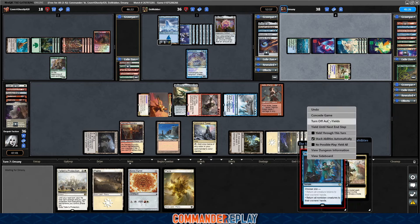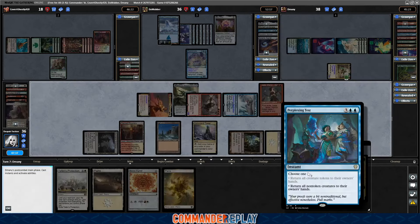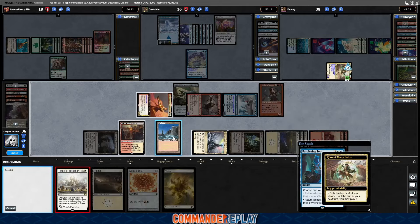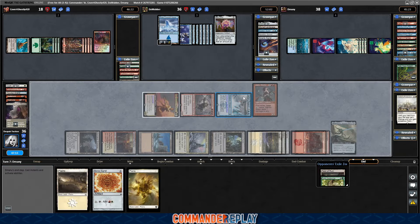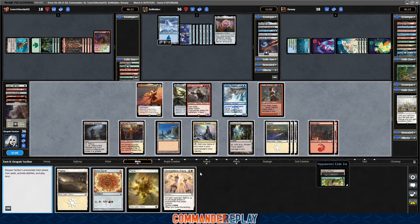Opponent's gonna try the old Perplexing Test — try to bounce all of our stuff, to which we say no, thank you. I forgot to ping. That's unfortunate. Could use something big off the top. I don't know where we're gonna find all this damage. Is True Conviction still in the deck? Dismantling Wave — it could do more, I guess it's safety.